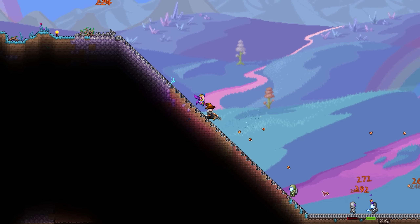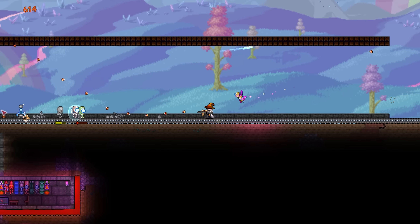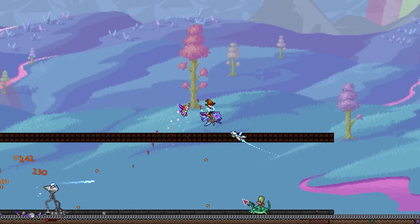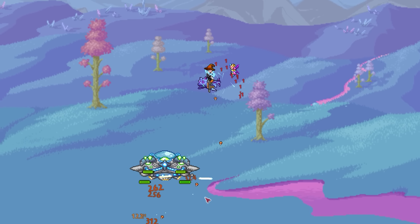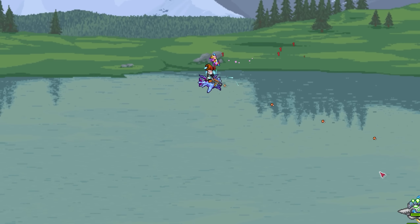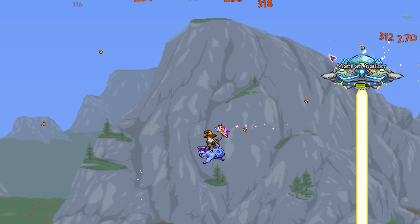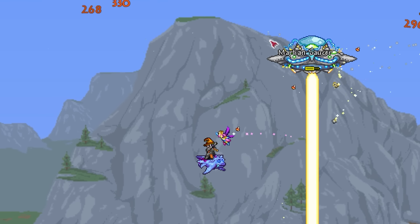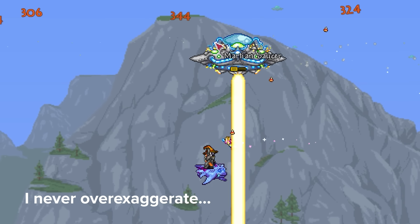I'd recommend using a solid crowd control weapon like the Candy Corn Rifle to deal with all the ground enemies. We're on the lookout for the Martian Saucer, which can begin to show up once passing the 30% mark. Once you do get one, don't panic, as there is a very simple strategy you can use to defeat them. The first stage is relatively simple, but when moving onto its second, just fly up to an open space and move with the saucer left to right away from its beam. This way you'll be in sync and be able to take it out very easily without taking a million damage from its beam.